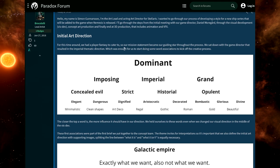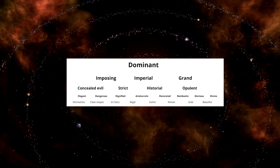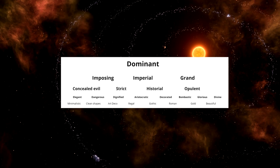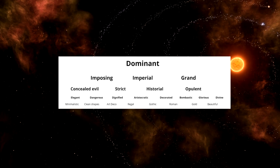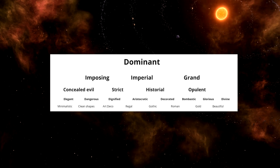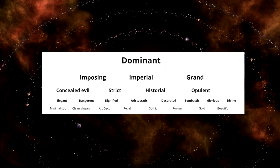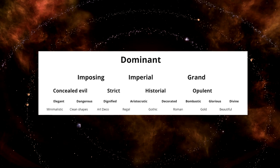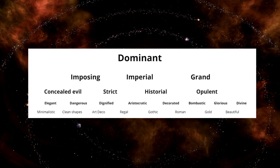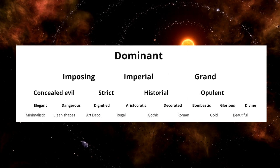So this is how they start: they have an initial art direction and a player fantasy to cater to the empire, which resulted in the imperial thematic direction. Word associations include 'dominant,' because the empire is the dominant positive force imposing concealed evil — maybe strict, historical, imperial, grand, opulent — and then goes further into detail: elegant, dangerous, dignified, aristocratic, decorated, bombastic, glorious, divine.